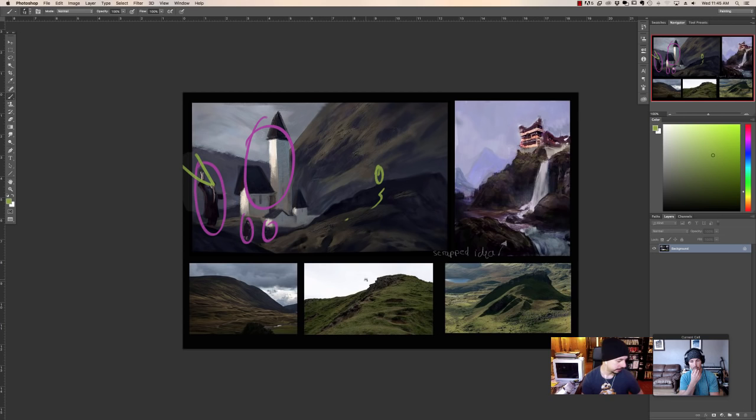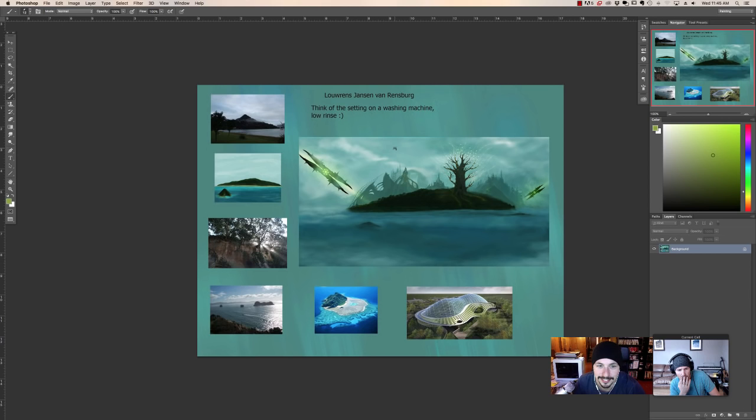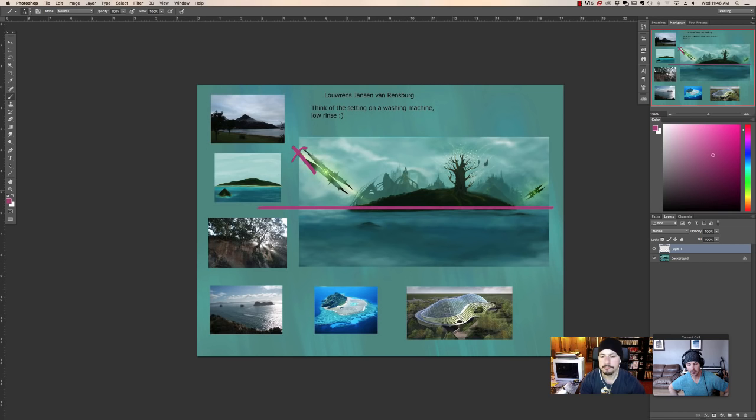Jansen — think of the setting on a washing machine: low rinse. I don't even know what to make of that. This is a very static composition — your horizon line is perfectly across the middle, and every bit of information sits right above that. All this below the horizon line is dead space and it's not adding to what your image is trying to say.